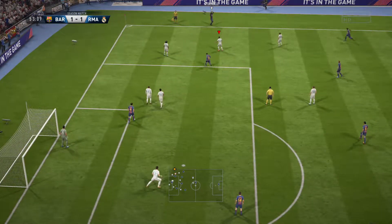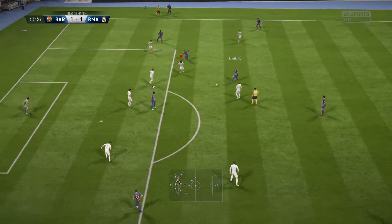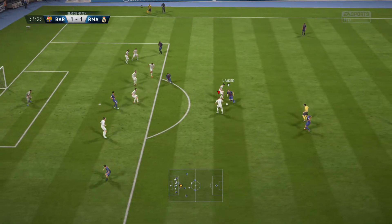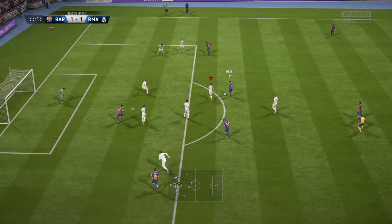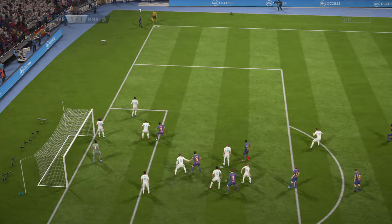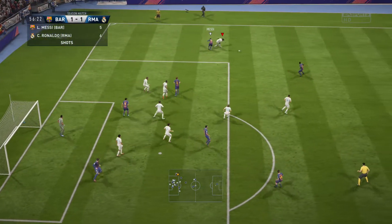Decision is a throw — it's a fair tackle. Sergi Roberto. Ivan Rakitic. Suarez. Here's Busquets, back with Rakitic. Busquets, now in Messi. The shot's up — oh, he's kept it out. Coming up now, a corner for Barcelona. Corner's taken. Not able to take full advantage of a good position.